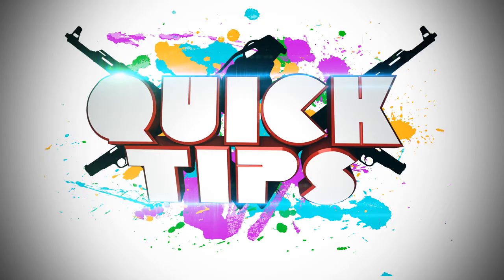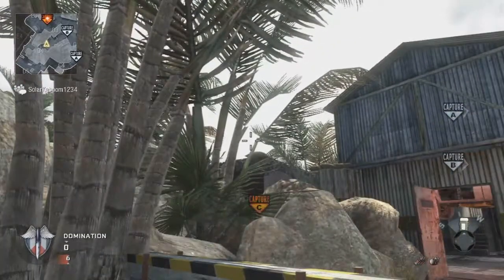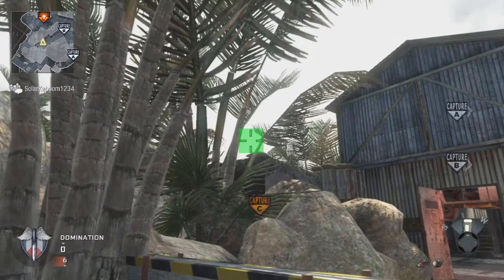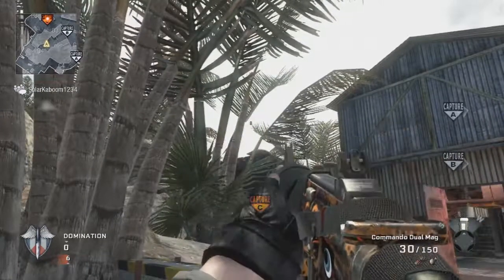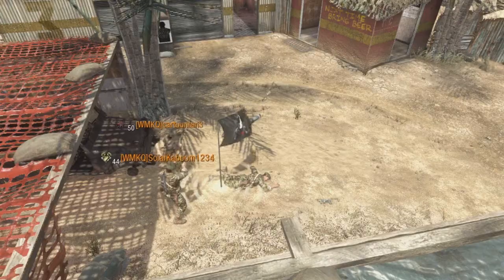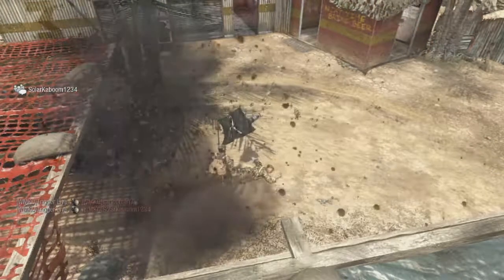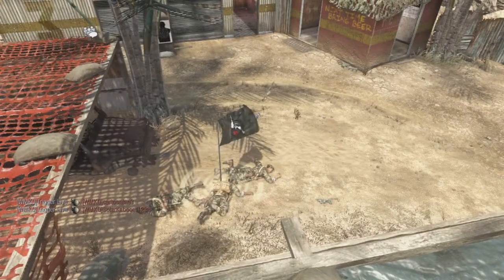We're going to start off with a pretty awesome nade spot to C flag. You basically want to aim in between those two palm tree plants, cook a frag grenade about two to three seconds, then throw it over and you'll kill whoever's capping C. It's a really good route if you can get there quick enough at the beginning of the game, and you can get quads and stuff like that, which is pretty awesome.